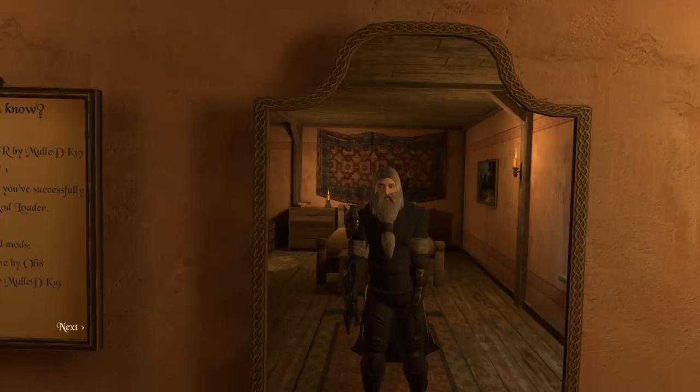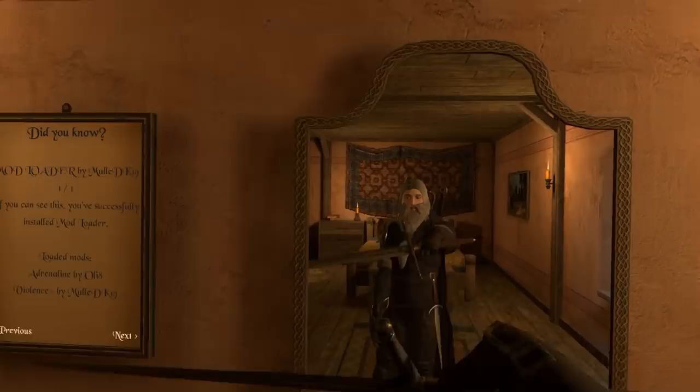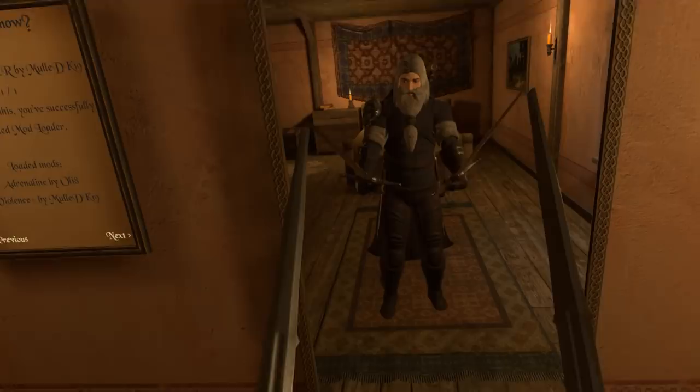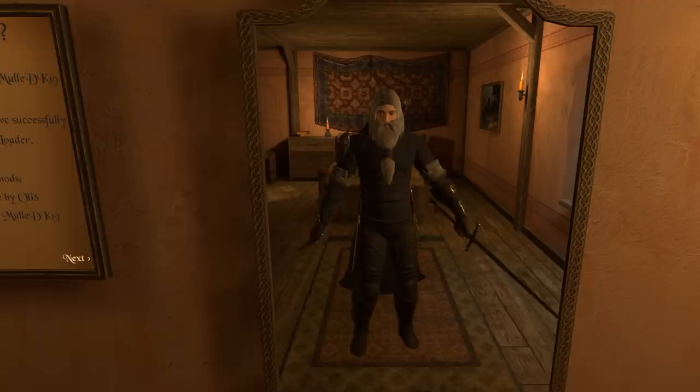Do you remember the video I did where I had disappearing daggers? Well, this is pretty much exactly the same, but we have this thing - the bloody claymore. According to the mod, it's an Excalibur. It's basically the same mod as the daggers, but we get dual claymores. This is gonna be fun, man.